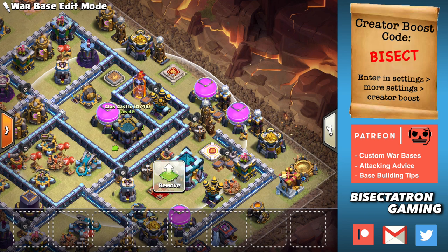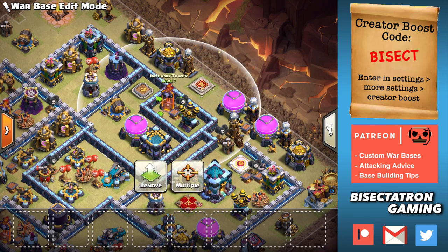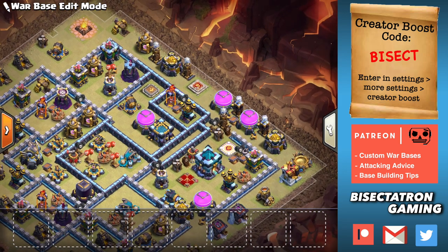It's important to make it really difficult for sui heroes or a cheap trade there, because when the attacker sees that Inferno Tower on the outside, they're going to instinctively think: can I queen charge this, or more likely can I use sui heroes, drop my queen, take it out, and then do like a drag bat on the base now that it's down. So make sure that's difficult to do — make them invest a lot to get it done.